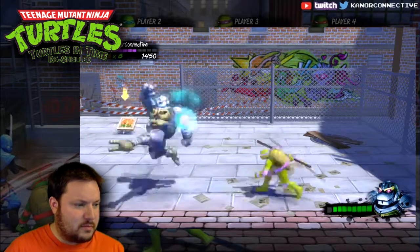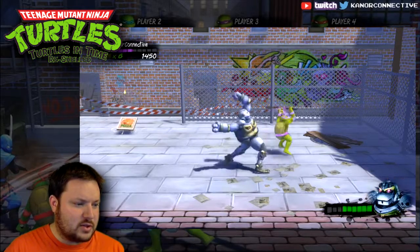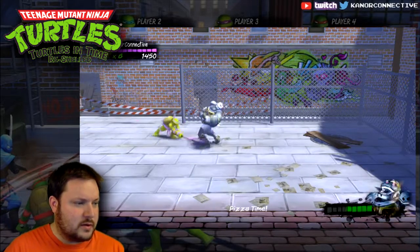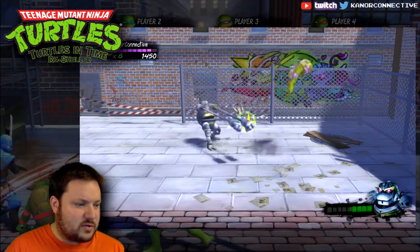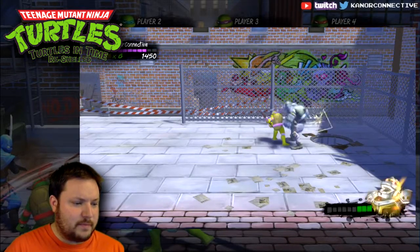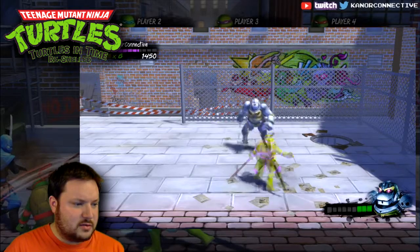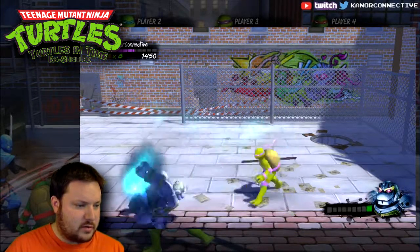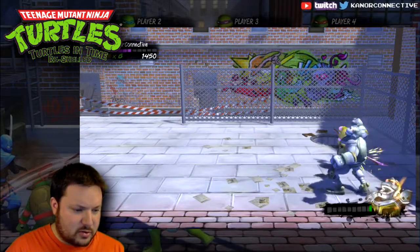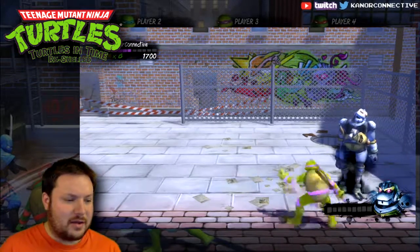Metalhead has all the same animations — I don't think his legs spun in the other one, they just went up in the air. But the uppercut move is the same. Let's get the pizza — pizza time! It's all very true to the original. That cave is creepy — didn't mean to fall down there. Metalhead is actually pretty easy compared to Baxter. His health meter goes down a little slower though. One, two, three, four — awesome, down goes Metalhead!